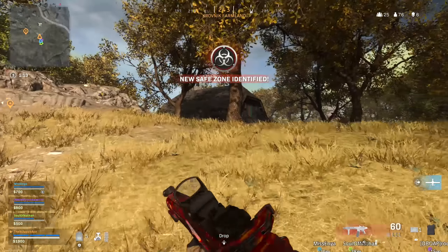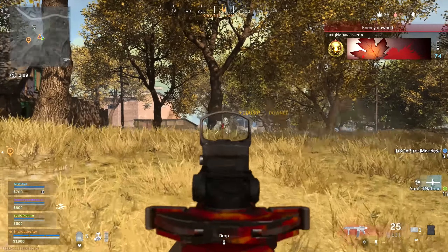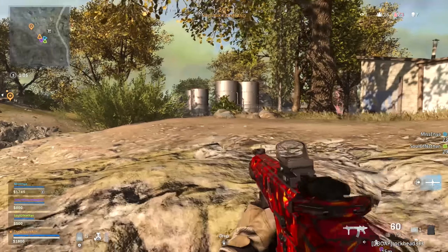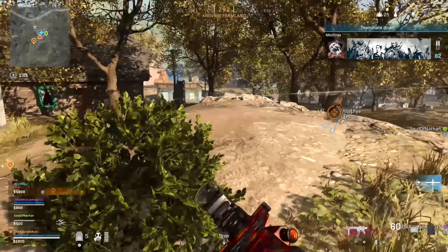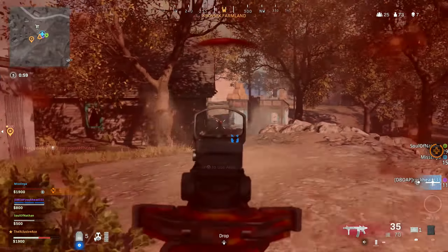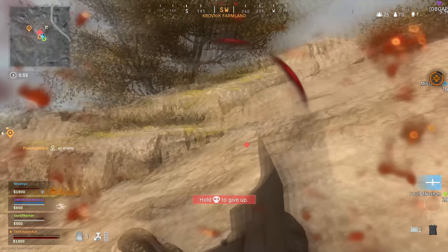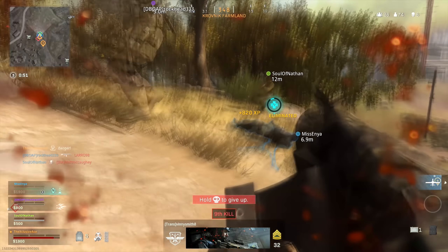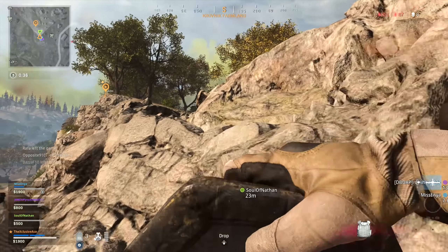As for the location of these loadout drops, there are a couple of trends. First, they always seem to drop within about 130 to 200 meters away from you. The other requirement appears to be that the drop must land within the circle itself — it will never drop within the gas or right where the gas is about to go. It will always drop inside the safe circle.